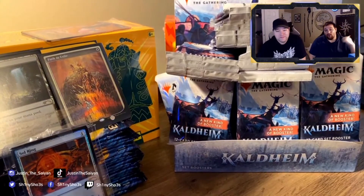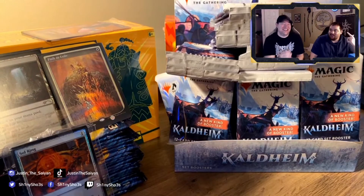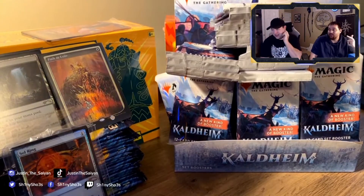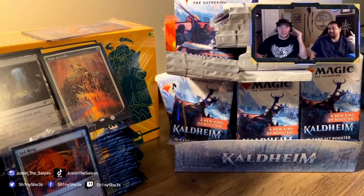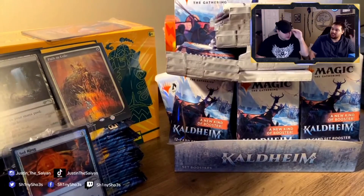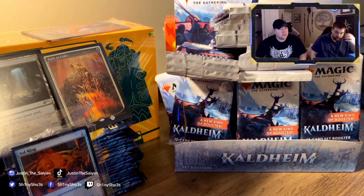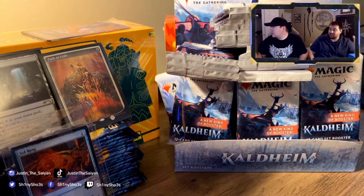We're looking for Vorinclex, which is a Phyrexian. Specifically the Phyrexian symbol foil Vorinclex — instead of using English on the card they use the Phyrexian alphabet, which makes perfect sense. It's worth a lot of money. We also got the set boosters instead of normal boosters. Those contain what's known as 'cards from the list,' which are cards from all throughout Magic history that are worth varying amounts of money.